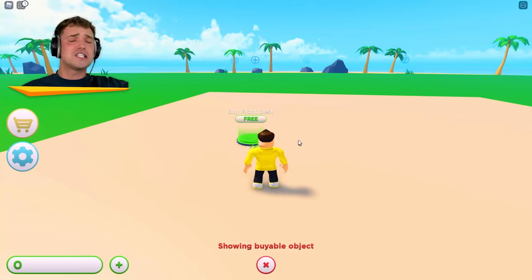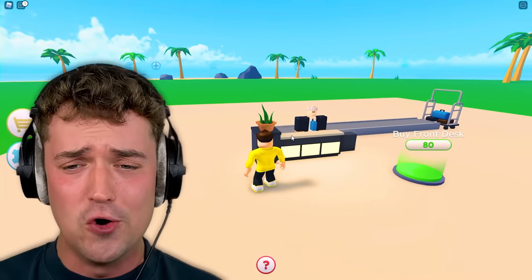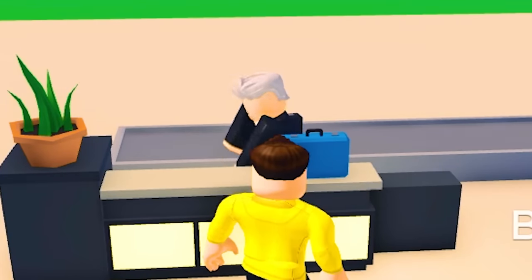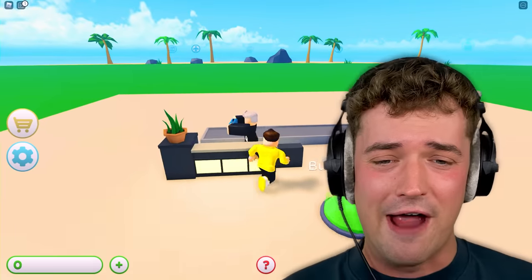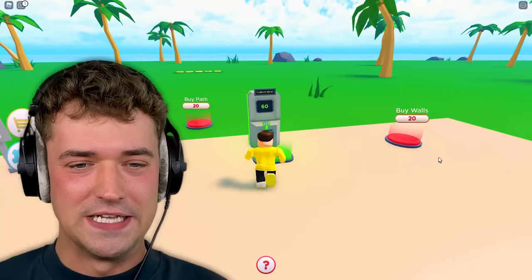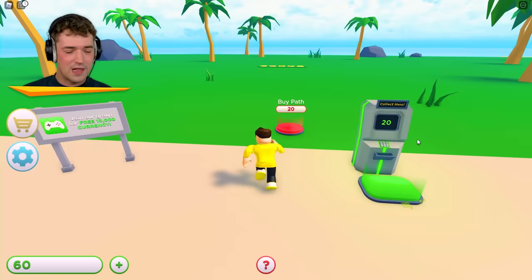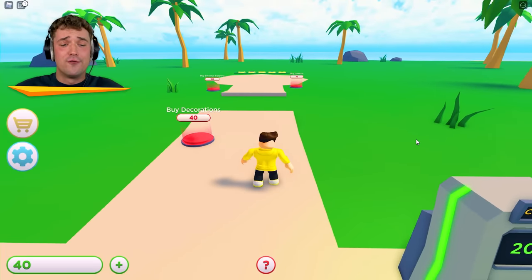First things first, my resort is gonna need a front desk. Look at this guy — his name is Jeffrey. He packs the luggage, puts it over there for everybody to be happy. Every piece of luggage makes me money that we can then collect right here. And we need a path for our beautiful customers that wanna stay here for a little bit.